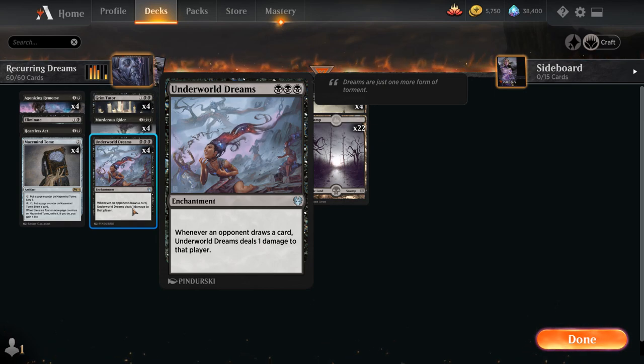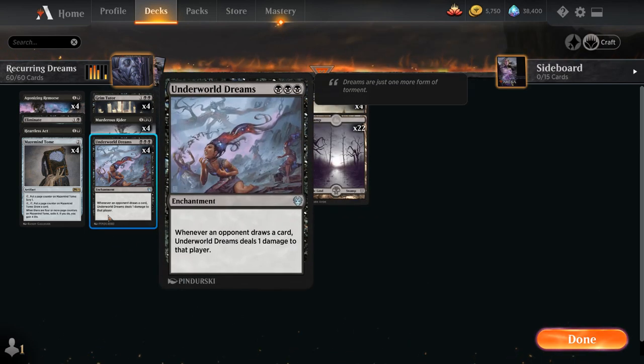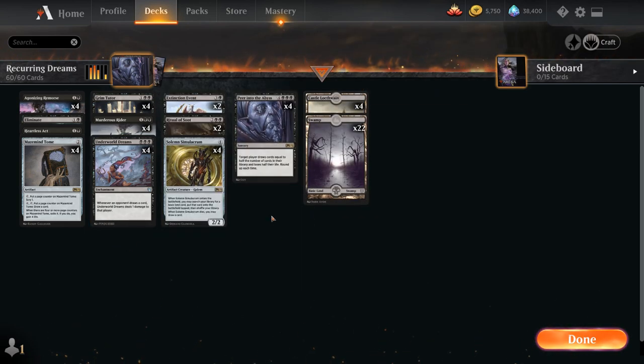The two-card combo is pretty straightforward. We have Underworld Dreams in play — a triple-black enchantment saying whenever an opponent draws a card, Underworld Dreams deals one damage to that player. Then we cast Peer Into the Abyss for seven mana targeting the opponent. They draw cards equal to half the number of cards in their library and lose half their life, rounded up, and for each card they draw, Underworld Dreams deals one damage — so under most normal circumstances they will lose the game on the spot.